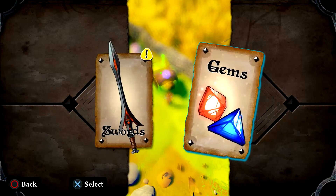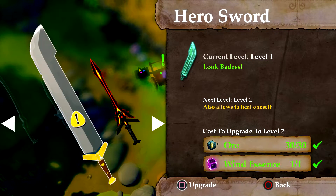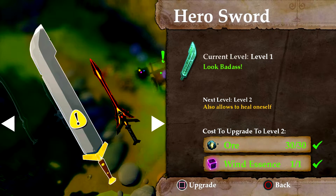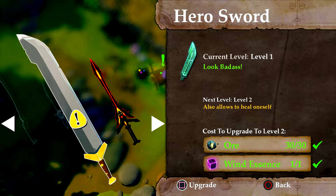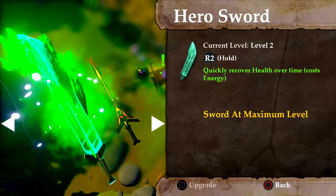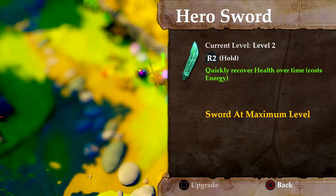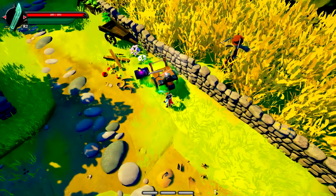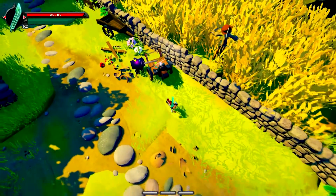It's a workbench, and yeah, you can build things — swords especially. I have enough ores and wind essence to build a beautiful blue blade. Looks awesome. Let's upgrade it. Hold R2 to quickly recover health over time. Oh, sweet. Look at that awesome green gem sword of awesomeness!